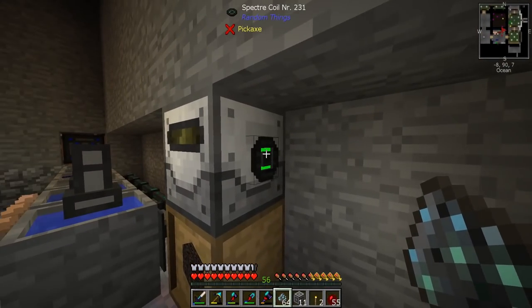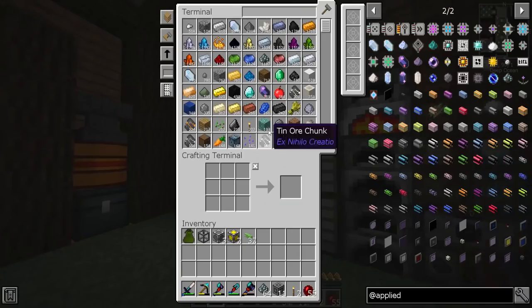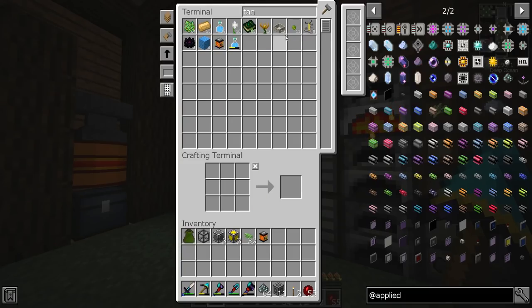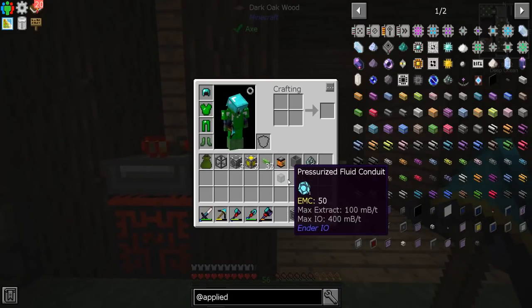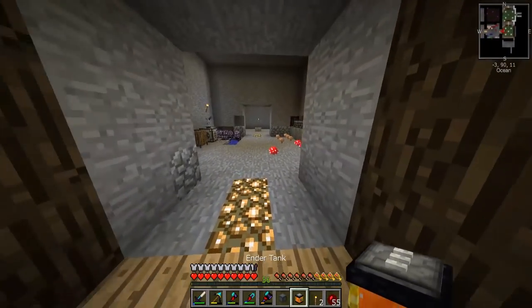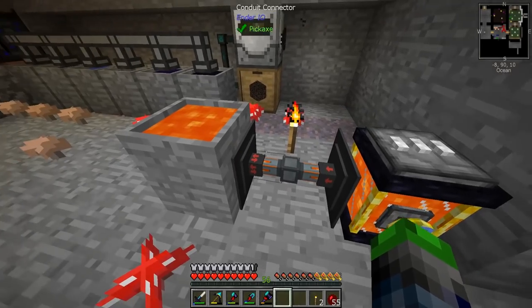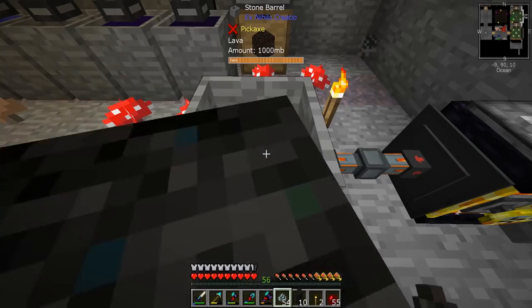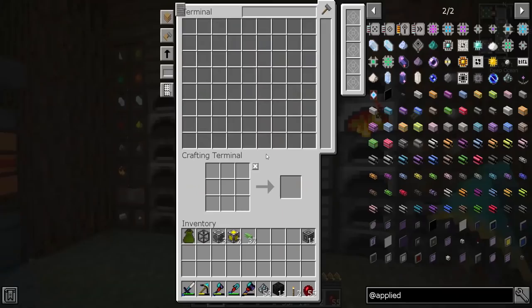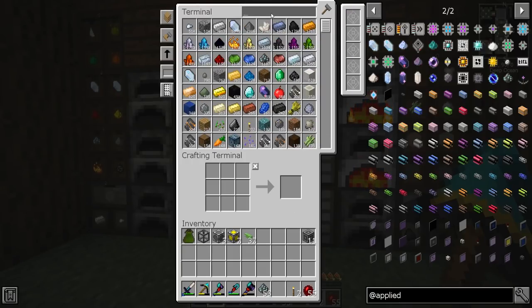Let's grab a cool block — I believe if we add some sky stone to lava... I found out I've had a few spectre coils here, so I've been using those. I need lava now. Let's grab a barrel and some fluid conduit. We'll set up this little system — extracts out here and inserts there. Right clicking this will give us sky stone, which is probably my favorite block in all of modded Minecraft.